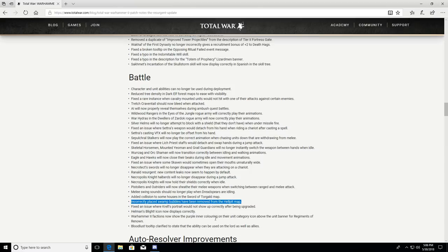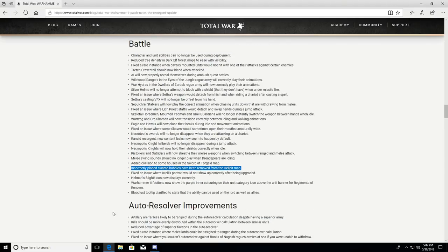Added collision to some houses on the Sword of Torgald map. Incorrectly placed swamp bubbles have been removed from the Hell Pit map. Fixed an issue where Krell's portrait would not show up correctly after being upgraded. Warhammer 2 factions now show their purple inner coloring on the unit category icon above the unit card for Regiments of Renown. Bloodlust tooltip clarified to state the ability can be used on the lord as well as allies.